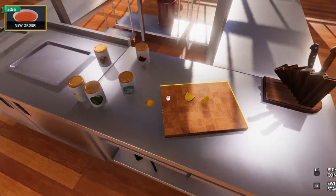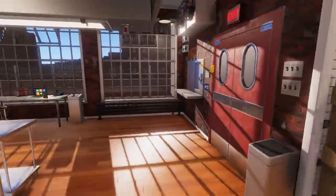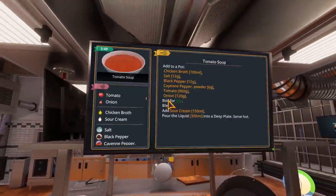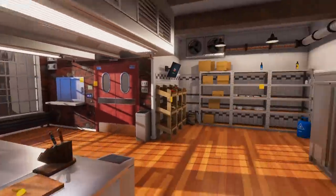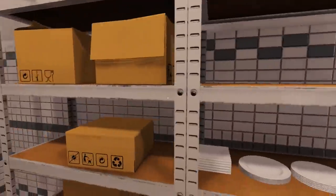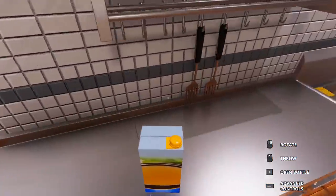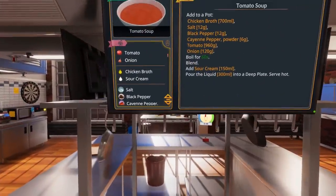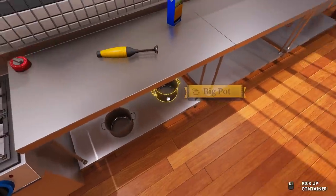New order, new item too — this is going to be fun. I've never made a soup in this game before. We need chicken broth and stuff; I don't even know where that stuff is. I doubt we even have it, so we probably have to order it. Chicken broth, let's get that. I feel like this is the soup-making counter over here. There's no way I'm going to do this in time. Big pot or little pot? I don't know. Well, all we have is big pots.